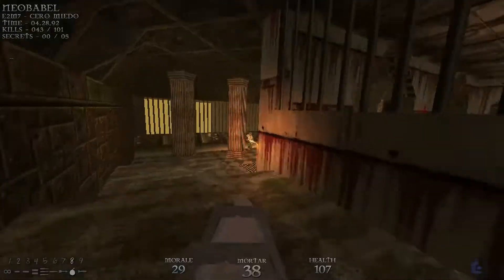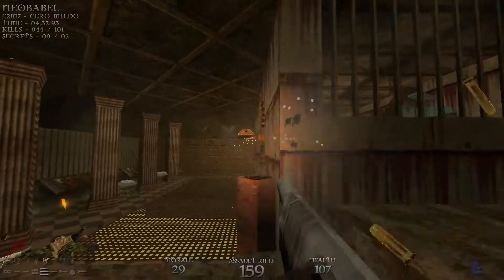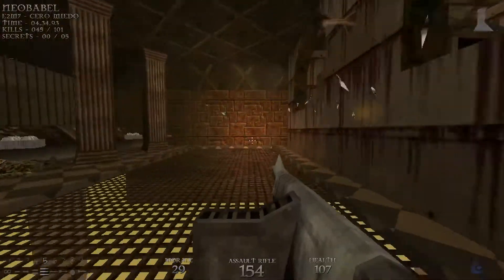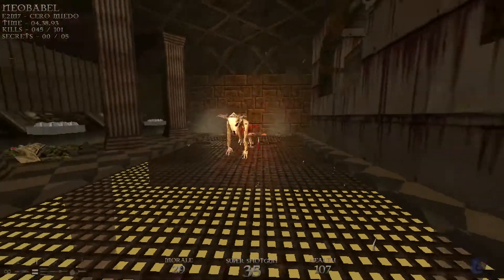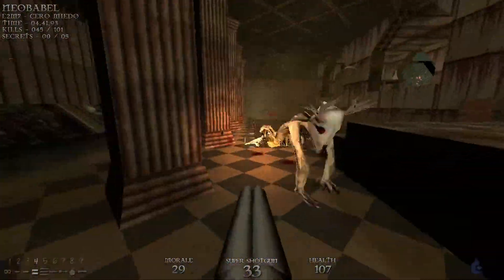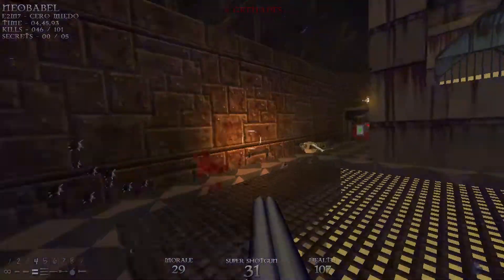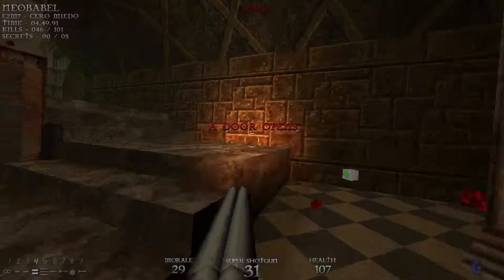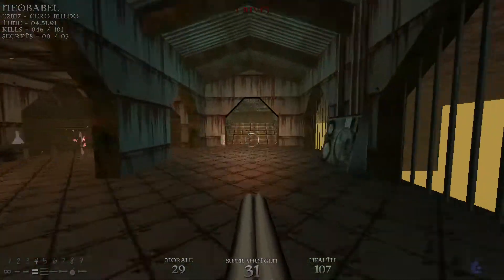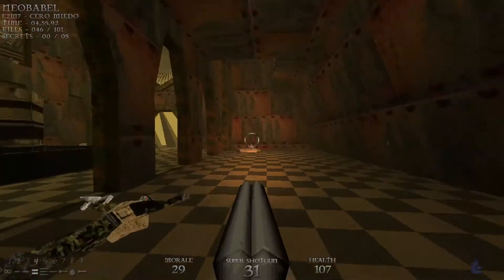There should be another soldier and a turret down here. And then there's going to be an unseen just around this corner. Let's hit this switch, which is going to open up a spot back over here. We'll take the jump pad up and go through here.